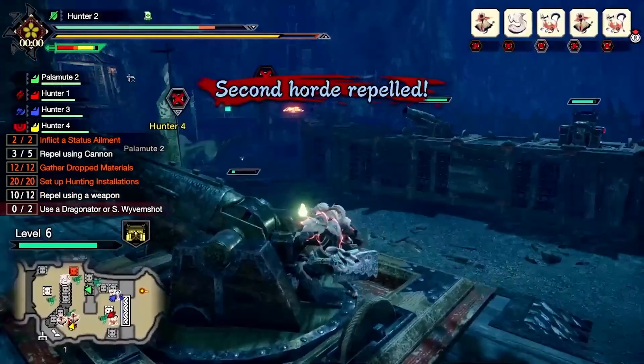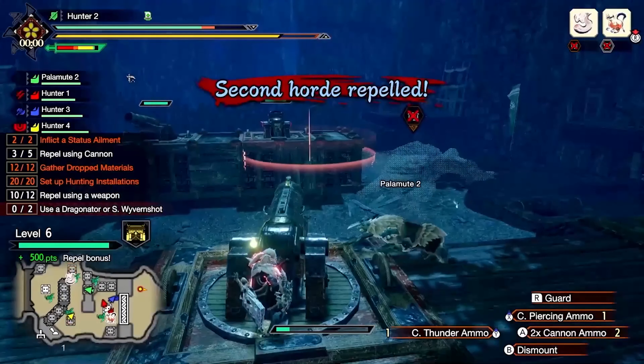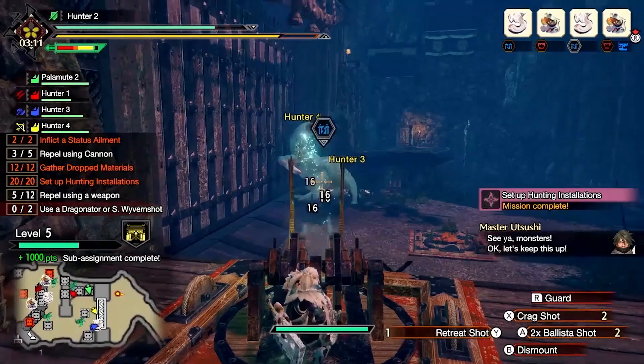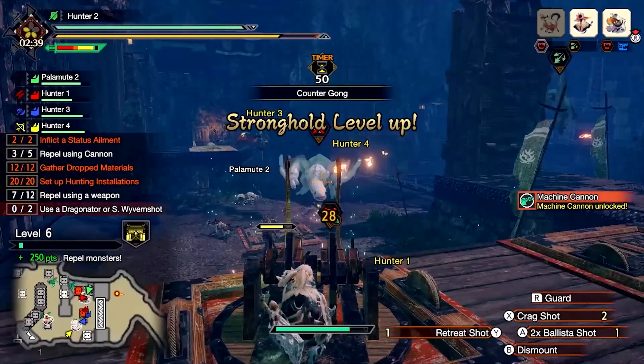To clear the quest, you need to protect the stronghold by repelling the onslaught of all hordes, major threats, or sometimes apex monsters until the very end. Successfully repel monsters and complete side missions to level up your stronghold, gain access to new installations, and earn better rewards.